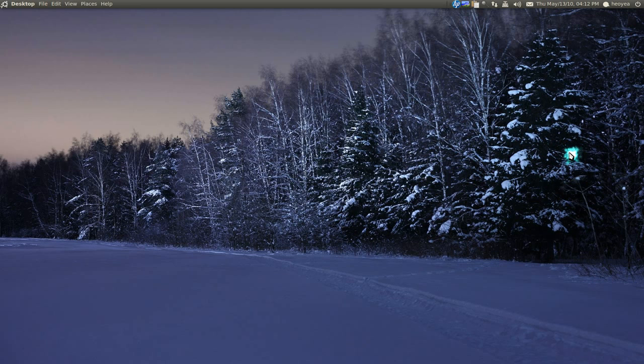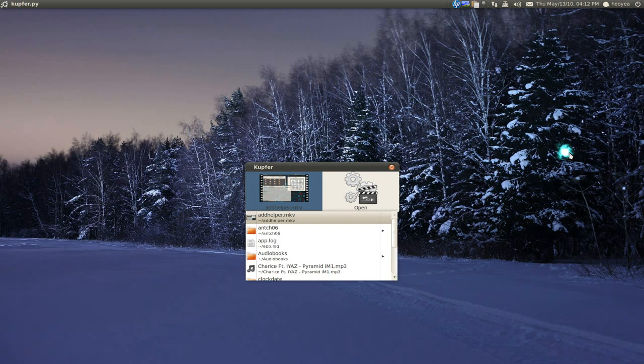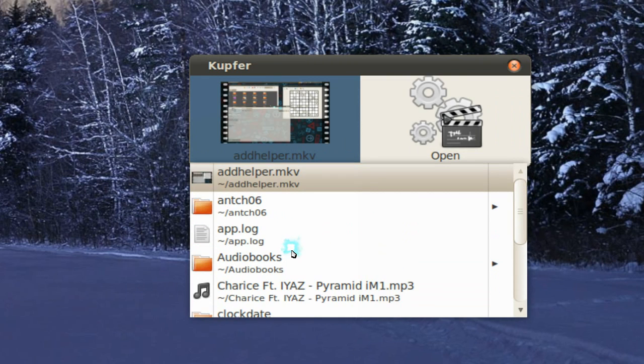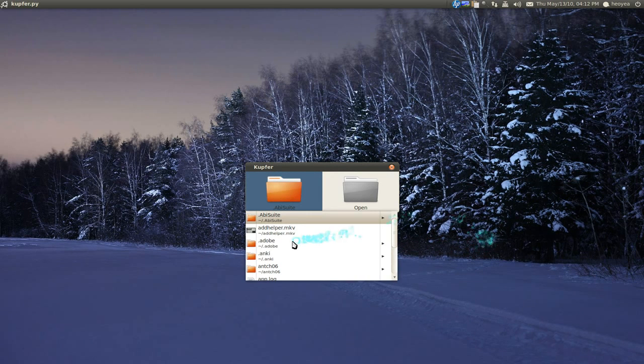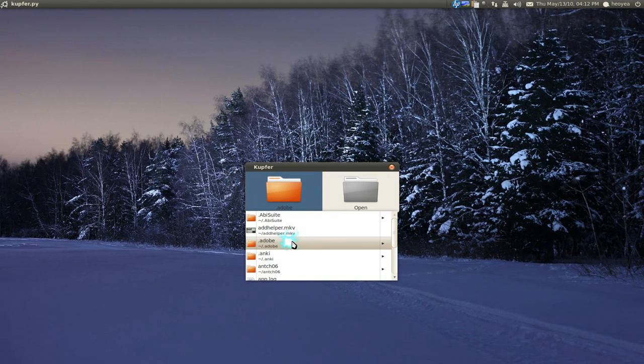That's the compose command — you can do a lot more with it, but that's just an example. Another minor thing I dig: if you have your home folder and hit the right arrow, it displays the contents, but it doesn't show hidden folders. If you want hidden folders, hold Alt and hit right, and now it shows all your dot folders. I like how they separated that.